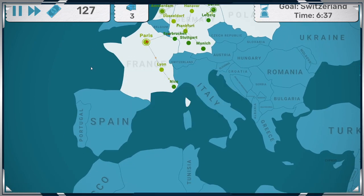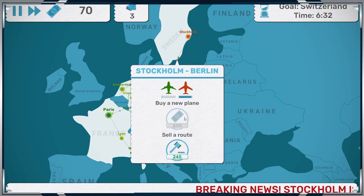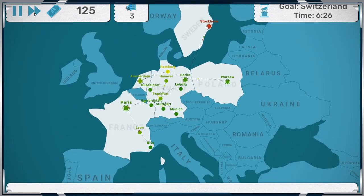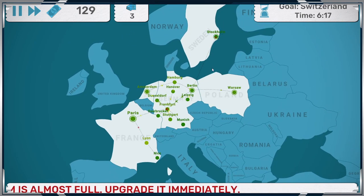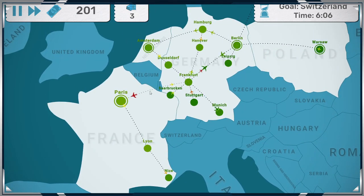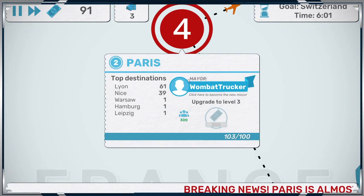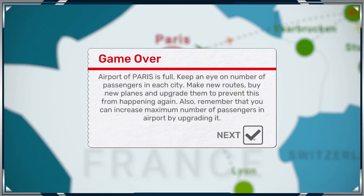Switzerland is $393. I need $100 to upgrade. Let's hit that fast forward button. Another flight — Paris is full. Upgrade. That's not good. Remember, it's full — keep an eye on the number of passengers.